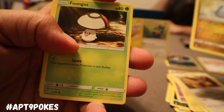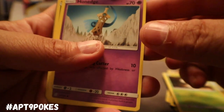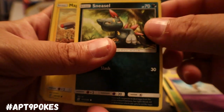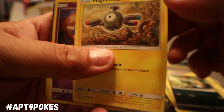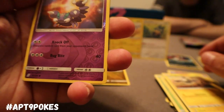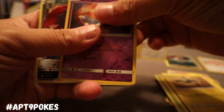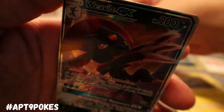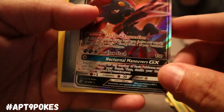Let's hopefully get something sweet. We got a Dratini, we got Foongus, we got Honedge, we got Sneasel with 70 hit points — that one may be better than the other one. We got Magnemite, we got the Reverse Holo Skorupi. You see it right there for yourselves — Weavile GX!